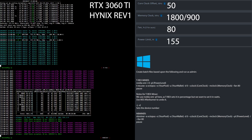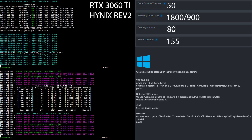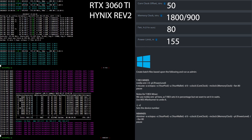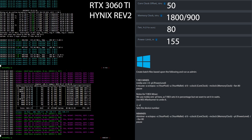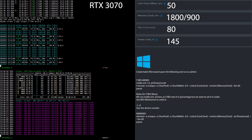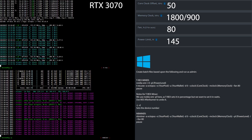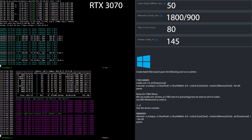Now it's time to have a look at the overclock settings for the RTX 3060 Ti, Hynix memory revision 2, mining Conflux Network. I set the core clock offset to 50, the memory clock to 1800 in HiveOS and 900 in Windows, fan speed at 80% and the power limit to 155 watts. If you are using Windows, simply create batch files based upon what you see here. Let's have a look at the overclock settings for the RTX 3070 — I set the core clock to 50, the memory clock to 1800 in HiveOS, 900 in Windows, the fan speed to 80% and the power limit to 145 watts.